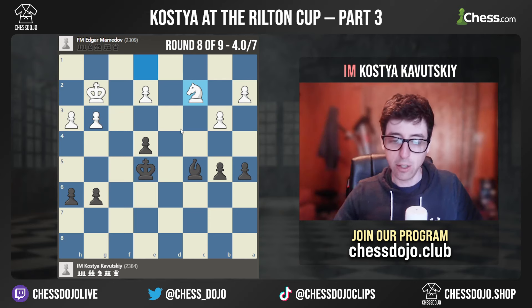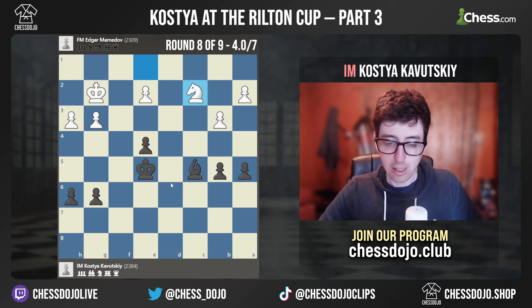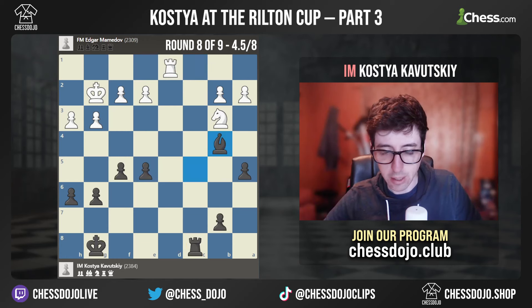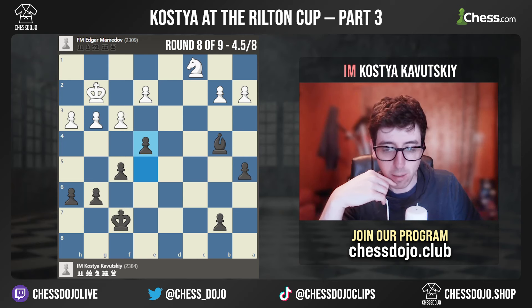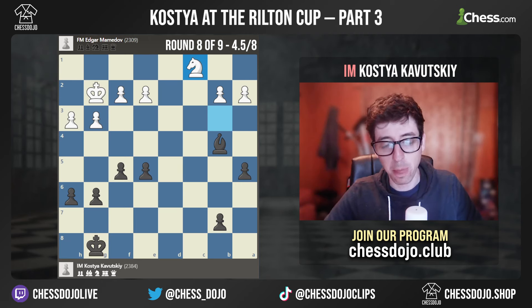So we made a couple moves here, but I just ended up offering a draw. I forget what I played here, but I made some move, offered a draw, and it was accepted. Interesting game — I was a little annoyed that I wasn't able to create more pressure and play for a win. But I felt like my opponent defended well, especially finding Rook C1 without a ton of time on his clock. Maybe there was some way to push this endgame in a more challenging way, but I wasn't able to find a ton of chances in the post-game analysis.